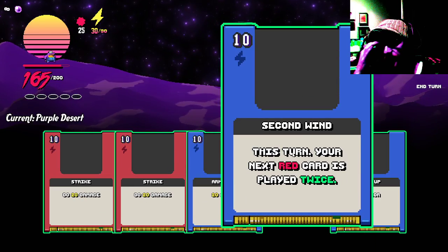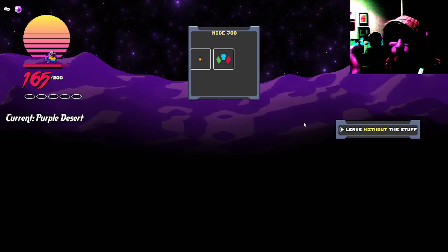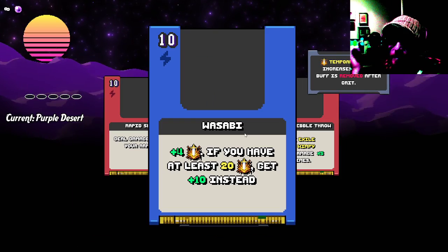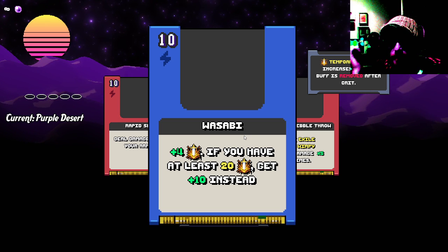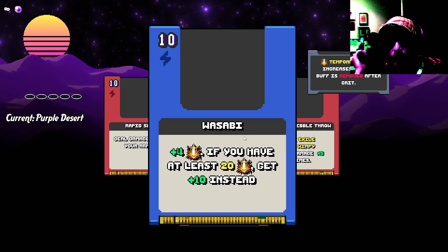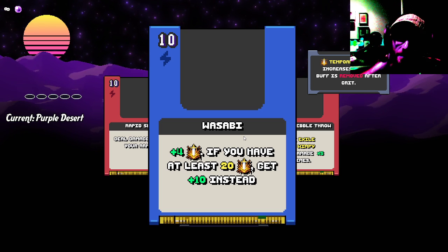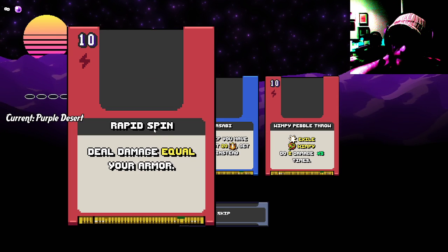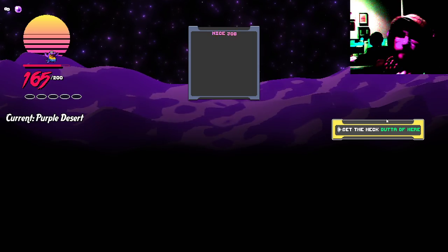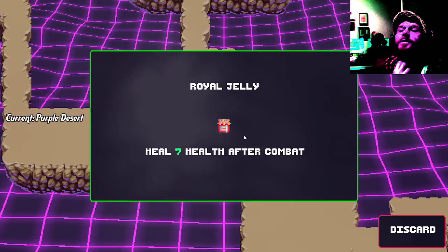61. I can't kill this guy. Next — oh no, I can kill this guy. Stay dead. Wimpy pebble, wasabi, plus four — temporary attack, increases damage, buff is removed after crit. If you have at least 20, get plus 10 instead. Heal damage equal to your armor. That might be good.